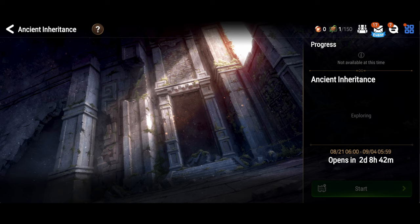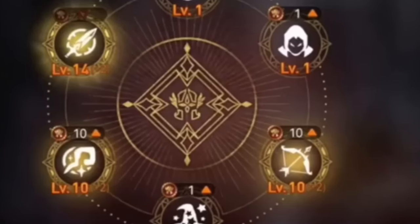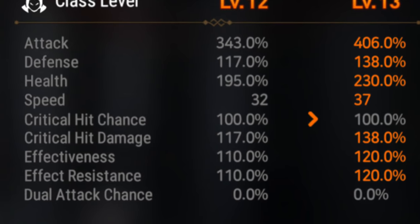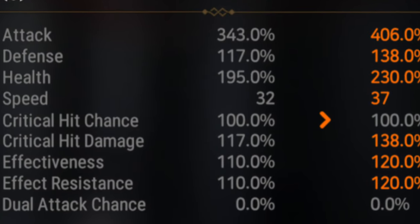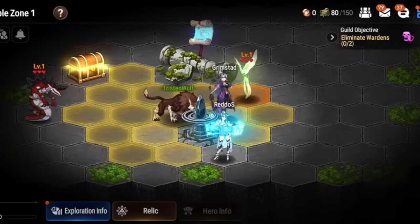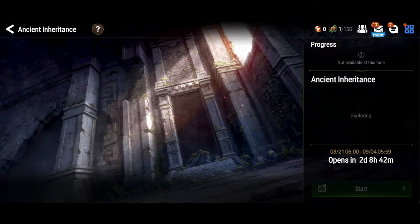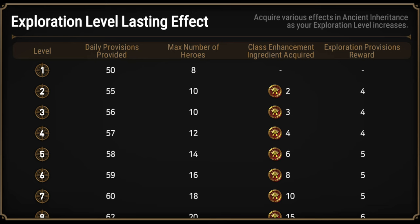So where do your stats come from? That brings us to the fourth and final special mechanic for Ancient Inheritance — the mechanic that puts us all on an equal footing. We all enter Ancient Inheritance with the exact same stats. Stats come from a special class enhancement system. In Ancient Inheritance, you don't build units, you build classes. As you level your classes, they get bonuses which impact the stats of all units of that class. This is where 99% of your stats come from. When you do things in Ancient Inheritance, you gain experience points from fighting monsters, reading books, even just walking around.